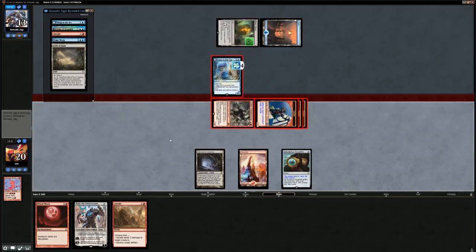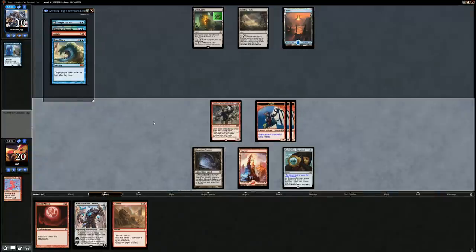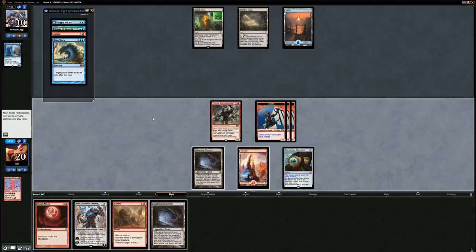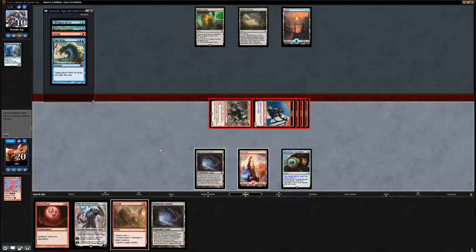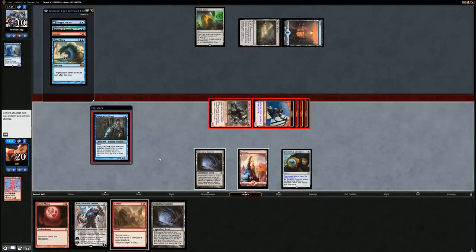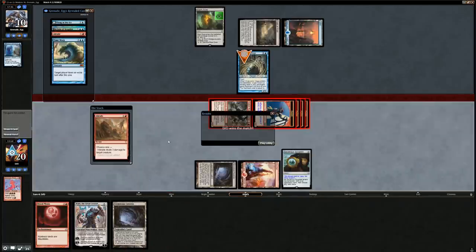We'll pass the turn. Opponent plays Field of Ruin to blow up our Gemstone Caverns and search up a mountain so they can Abrade the Rabble Master — but that's a pretty slow process. We pick up a Gemstone Caverns — an interesting line is to tap the first one for mana, play the second one under the legendary rule keeping the new one, and then play a Blood Moon. We start by attacking and if our opponent can't deal with this they're dead. Snapcaster Mage — we can just kill it before blocks, and that should be game over. Maybe we misplayed in game two by not running out the Rabble Master more aggressively, but after game one the opponent looked more like Jeskai control rather than this extra turns combo deck they turned out to be.